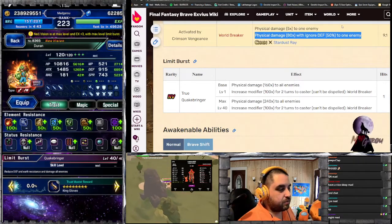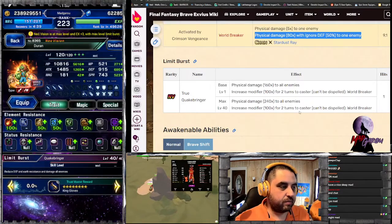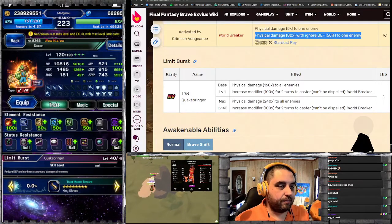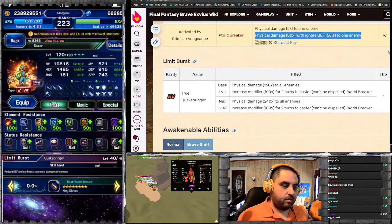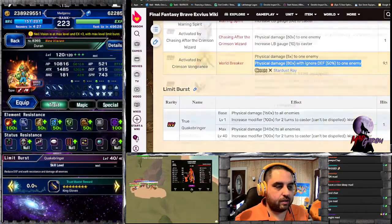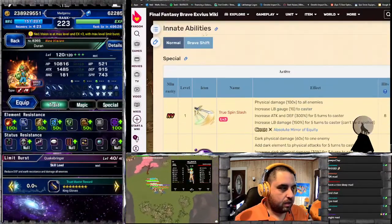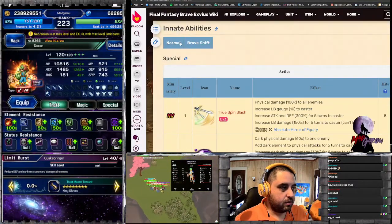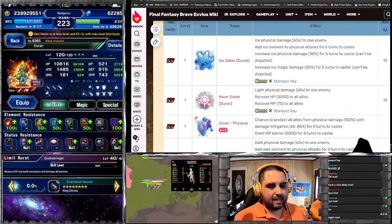Here's how you'll use him: first you do the unlocking ability, then you do True Quake Bringer, and for the next two turns he'll have an insane amount of damage overall. That covers his brave shift form. For his normal form, it's not nearly as interesting — you're going to be using the ice saber there.